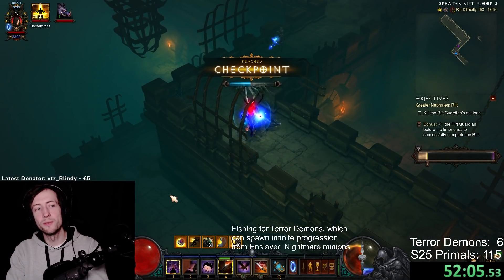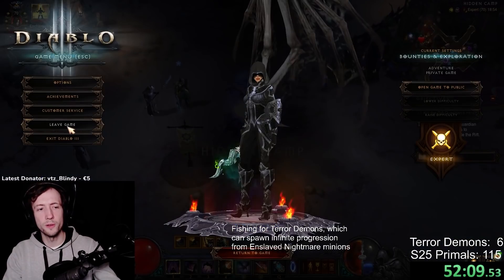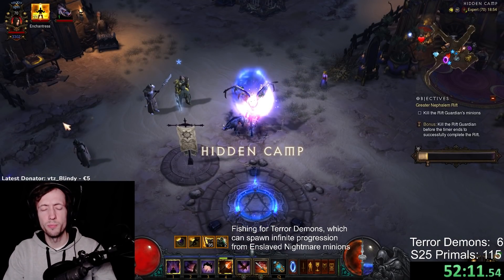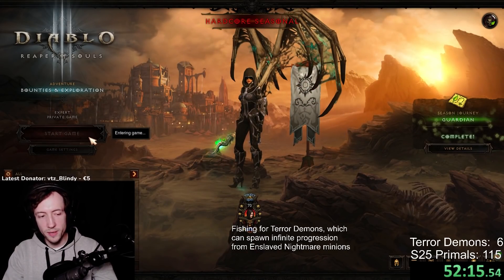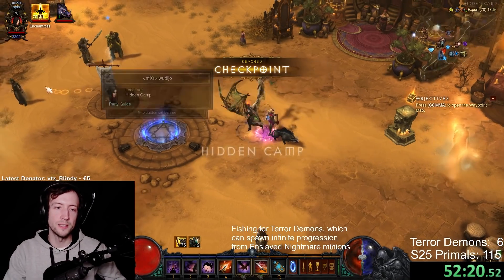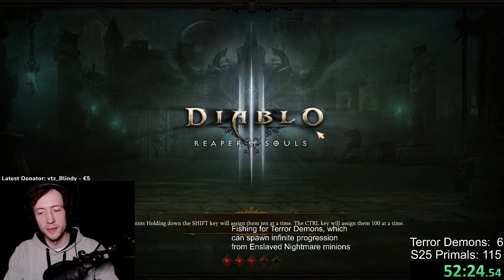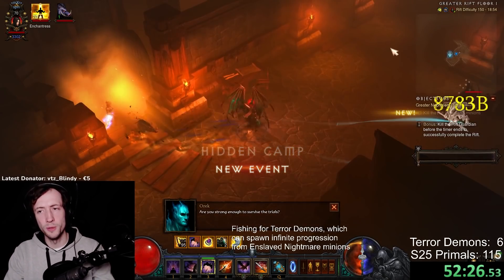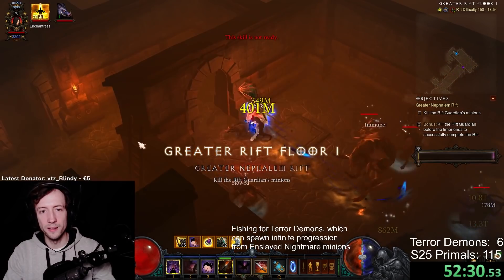The monster type we had there was Red Fallen — it has the Red Fallen Overseers and the little fallen dudes. Typically pretty bad. It's quite juicy when you can kill everything really fast in a speed run, but in pushing it's kind of bad because these guys are very slow to follow — they always stand still, start shouting, then move. They are really lazy, so it's very hard to pull them together, and even if you do they are so tanky it's really hard to kill anything.